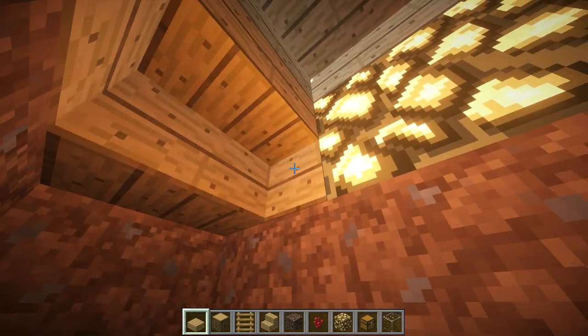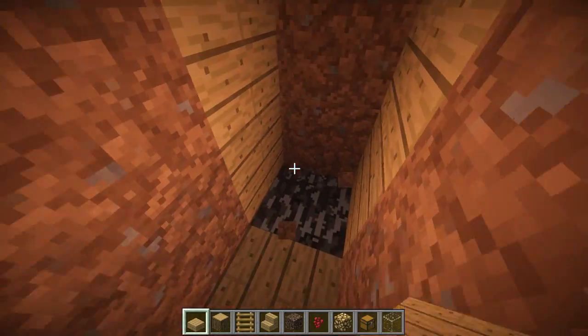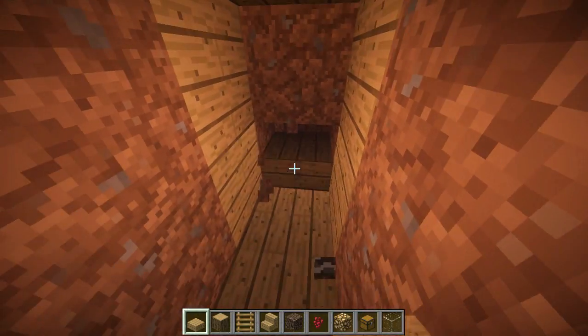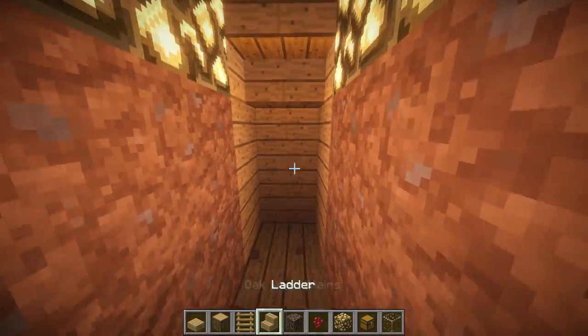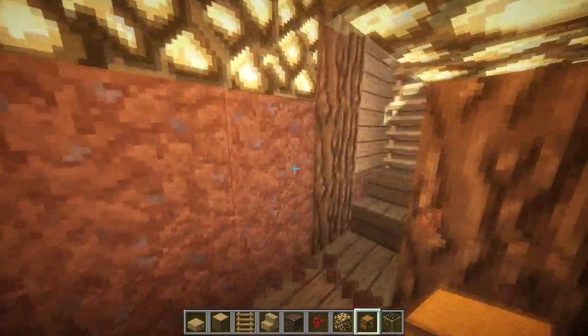Place an upside-down stair. When you have the upside-down stair in place, you are ready for your chests. Go ahead and place wood everywhere you can see, then place your two chests. Once you have your two chests, dig out these blocks right here.